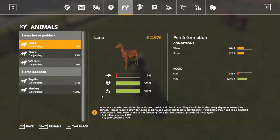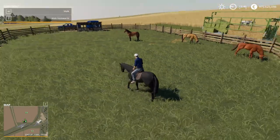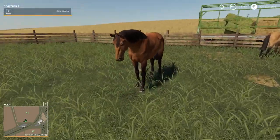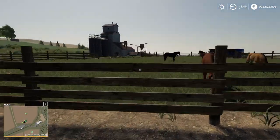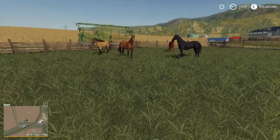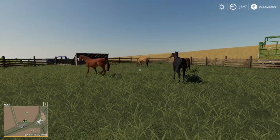Harley is at 100% now. From what I've heard, if you give the horse a daily ride every single day, after about ten days you can actually sell the horse for up to 50,000. So that's where the money is made with horses — riding each horse daily. But again, it takes ten real-time minutes, not in-game minutes, to fulfill its daily riding quota. You'd have to do that on a daily basis and then sell the horse.